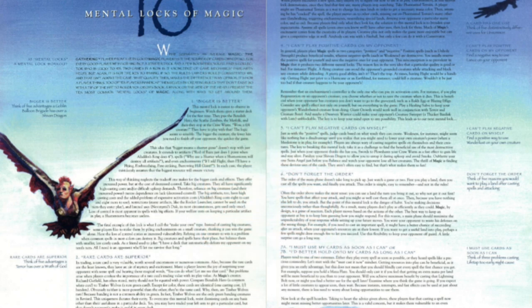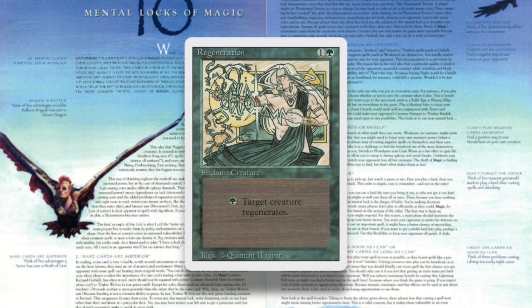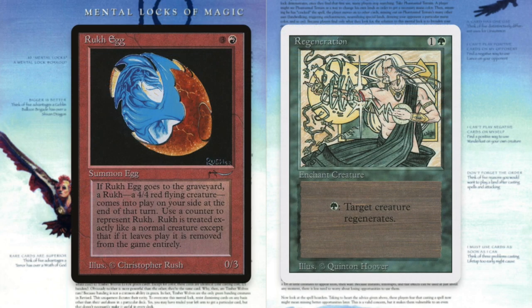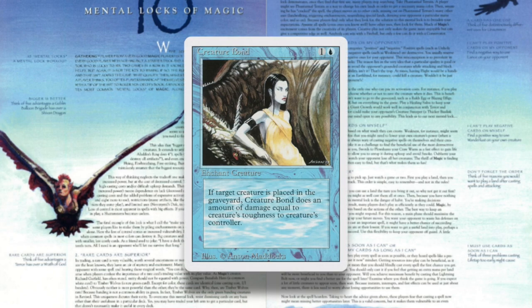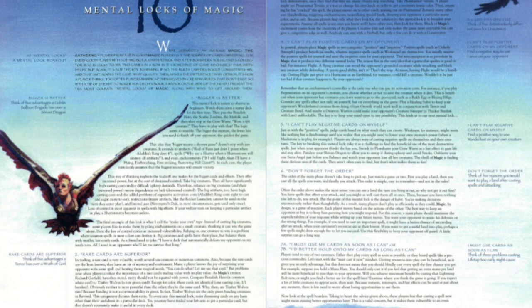Wouldn't it be just too bad if that creature happens to be your opponent's? Remember that an enchantment's controller is the only one who can pay its activation cost. For instance, if you play Regeneration on an opponent's creature, you choose whether or not to save the creature when it dies — beneficial when your opponent has creatures you don't want going to the graveyard, such as Rukh Egg or Blazing Effigy. Consider any spell's effect not only on yourself but on everything in the game. Play a Healing Salve to keep your opponent's wanderlusted creature from dying. Giant Growth works well in conjunction with Terror and Creature Bond. A Dwarven Warrior could make your opponent's creature — a thicket basilisk with lure — unblockable. The key is to keep your mind open to any possibility.